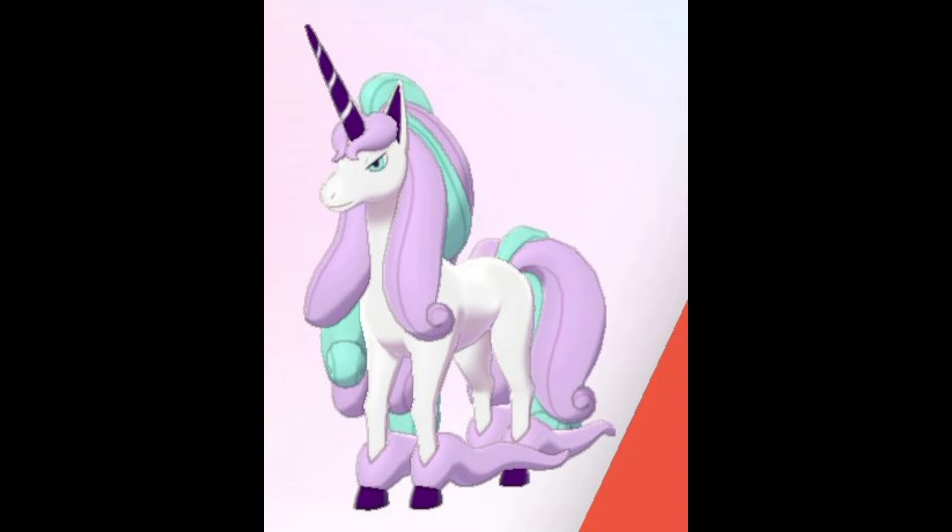Here it is — we have Galarian Rapidash. Take a look at this. Look at that hair, it just looks so majestic. Long purple hair covering its ankles — that looks sick — along with those wise eyes and sick-looking horn. Definitely another dope addition to this new lineup of Pokemon leaks.